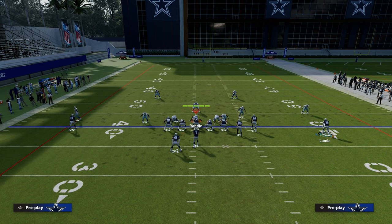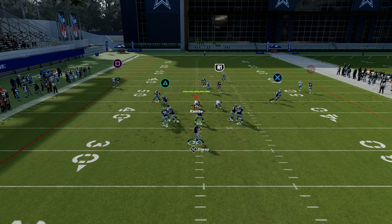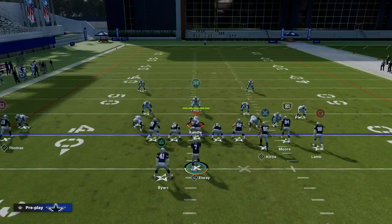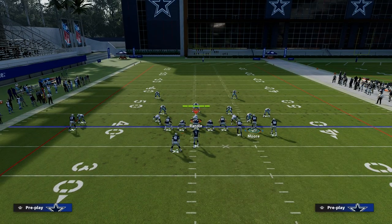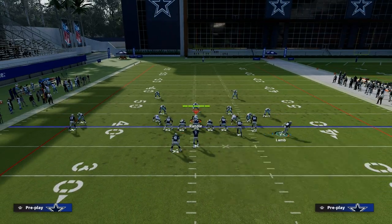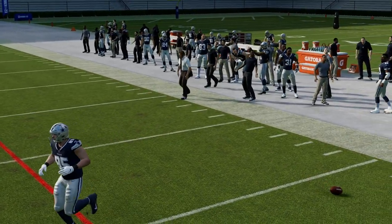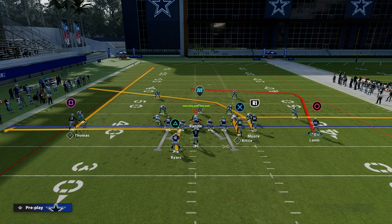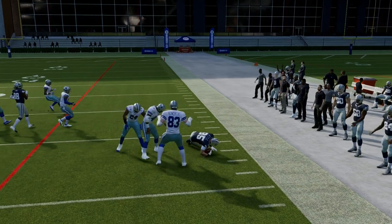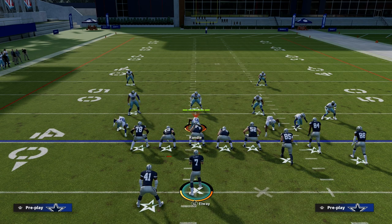Y-Cross is also really good against match coverage. Against match, this crosser is just absolutely going to cook coverage over the middle of the field. The route from Speed Dig is very similar — almost exactly identical — to the crosser in PA Reed. I'm saying complete it and run a Y-Cross style concept where you're able to attack the entire field within one passing play: the flat on the right, the flat on the left, the middle of the field in multiple ways, and the deep sidelines. That's the hallmark of any great play in Madden.